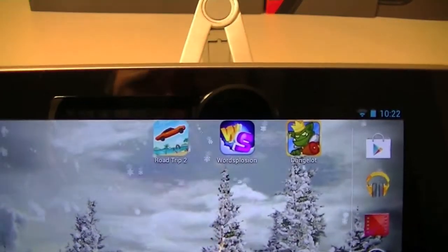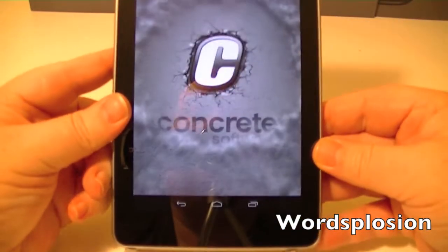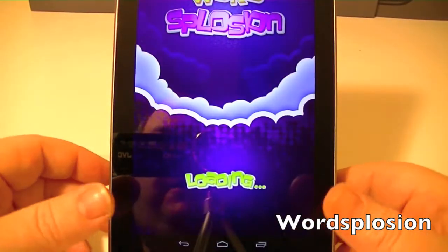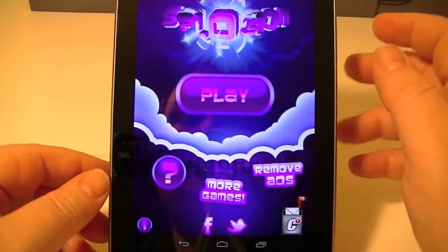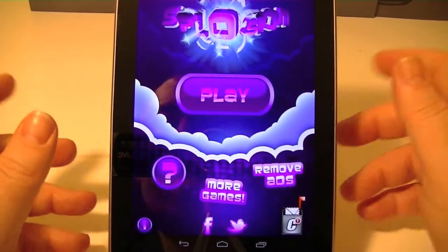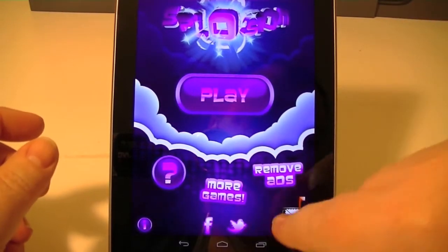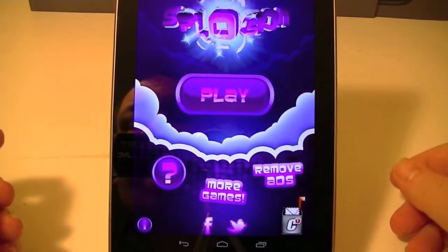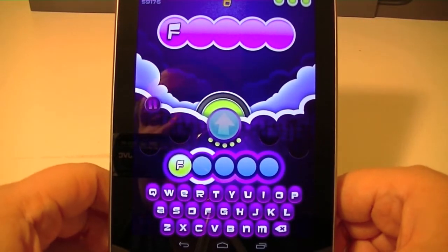Moving on to the second game — it's called Wordsplosion. I love word games and this one is really addictive; I started playing it and I pretty much could not stop. It's a real colorful game. You can share things to Facebook and Twitter, there's a tutorial, more games, and remove ads. It gives you the first letter of a five-letter word — it's kind of like the TV show Lingo.